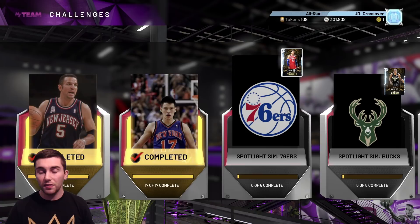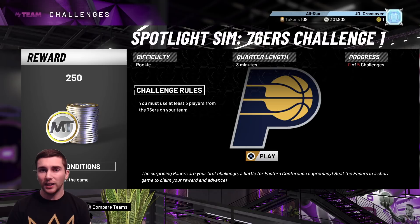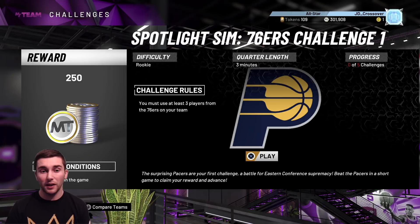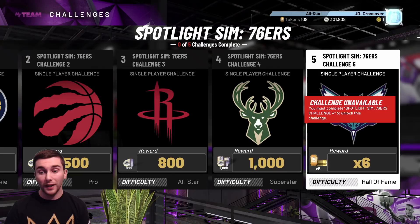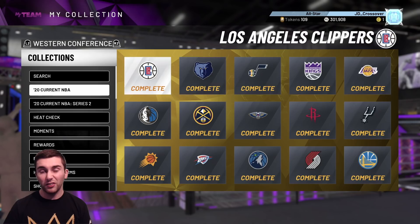On top of that you're getting 30 diamond cards, 2 pink diamonds, and at the very end a Galaxy Opal. So looking at the requirements — three players from the 76ers on your team — I think the Heat Check cards probably will count. It'll be any Heat Check card, any reward card, any NBA Series 2 or Series 1 cards — plenty of options. The first challenge is on Rookie, and the final one is Hall of Fame difficulty with five-minute quarters, and you'll need 10 players from each team.